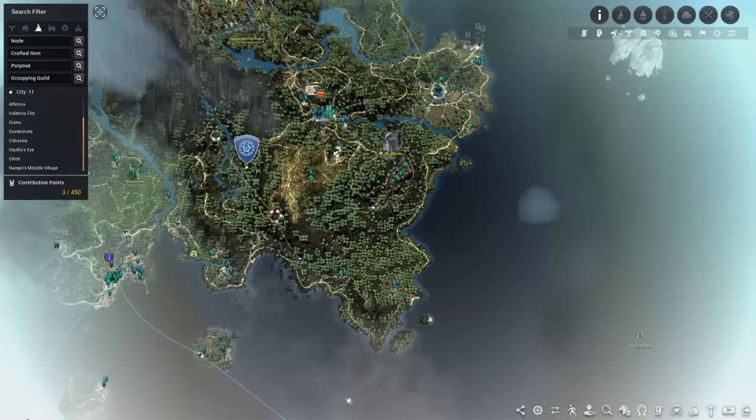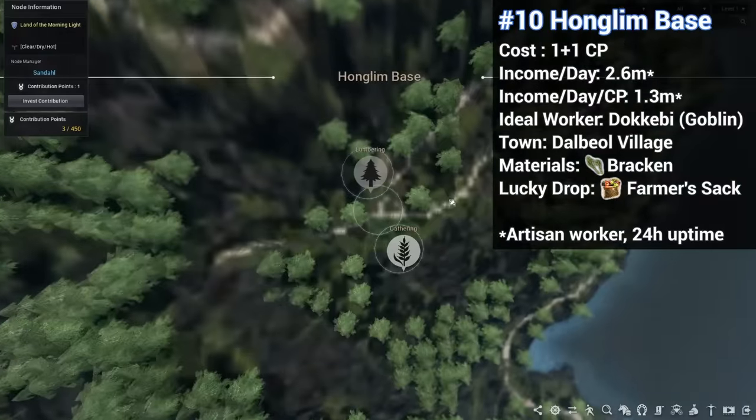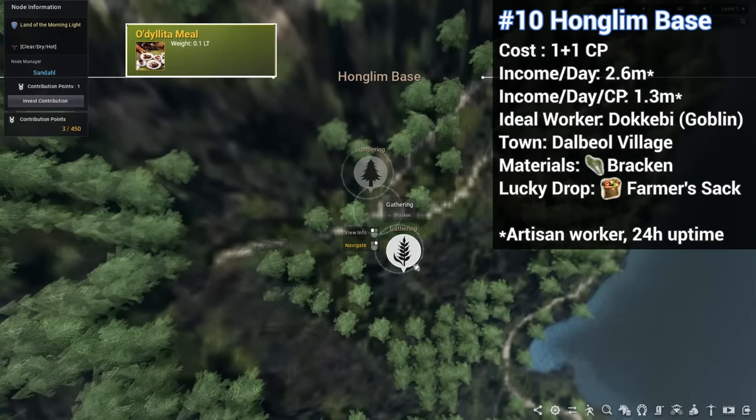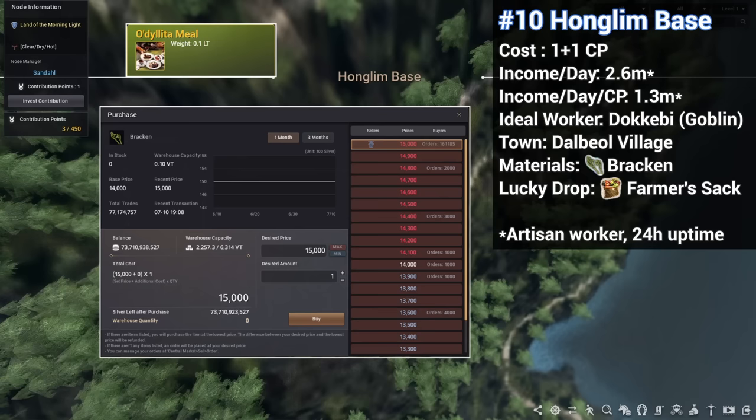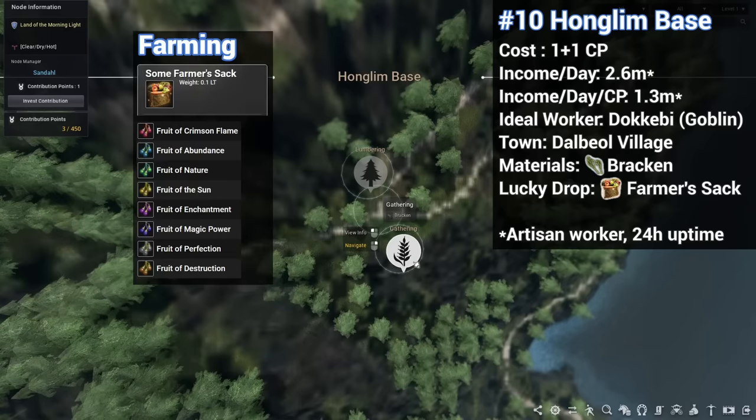At number 10, we have Honglem Base in the Land of Morning Light. The reason this node is in the top 10 list is it produces Bracken, an item used to cook Odelita meals, and it's in pretty high demand. This node is considered a farming node, and these nodes also have a small chance to drop the Farmer's Sack, which gives random fruits for alchemy.